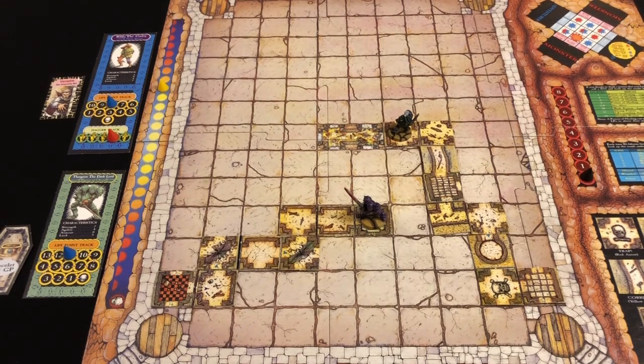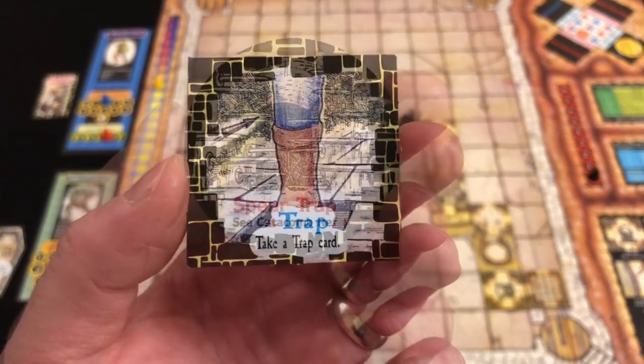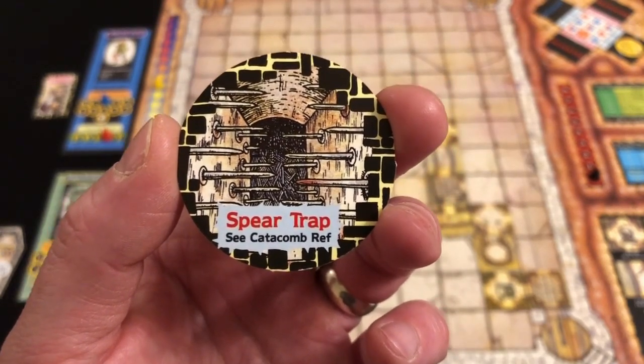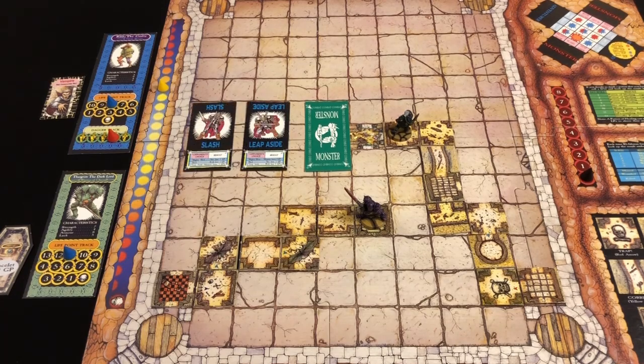Rildo takes a point of damage from his vampire bite, then searches his location hoping for a secret door. Rildo's special ability means he draws two search cards, but must apply both. The first draw is a trap — unbelievably it's another spear trap. The same type Thargrim just survived. Again we randomly select a combat card and name slash and leap aside — Rildo must match or he's dead.